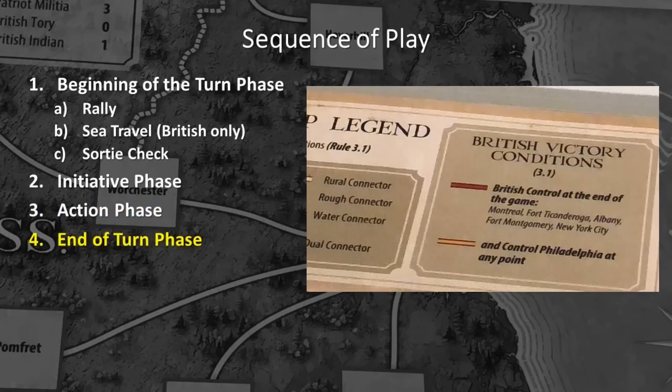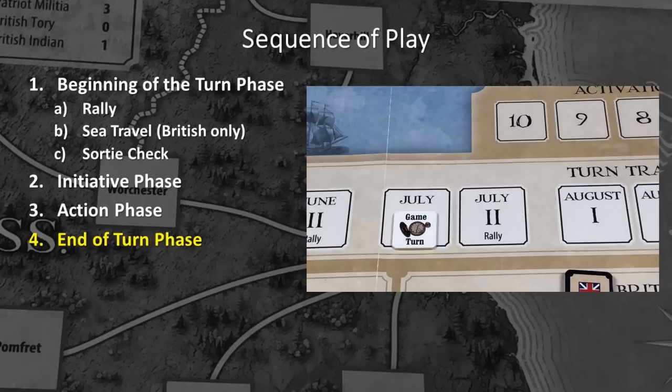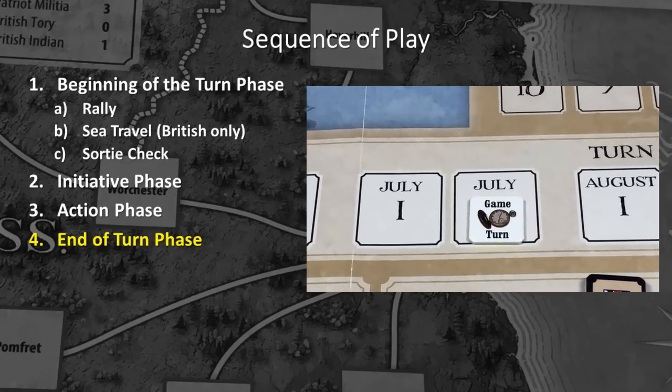In the end of turn phase, players check to see who wins the game if this is the last turn. Otherwise, the turn marker is advanced one space and a new turn begins.